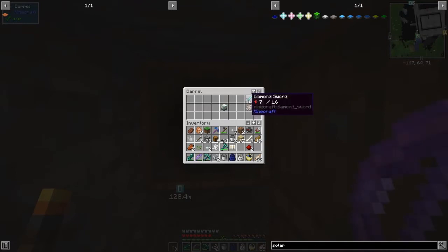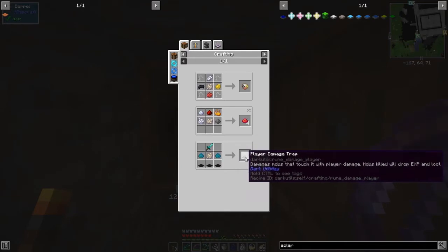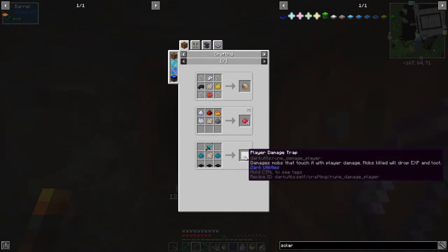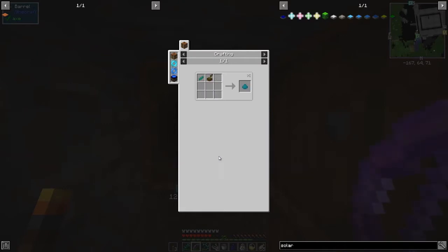We've done the block placer. So this thing here is a phantom membrane and a diamond sword. Looking at the uses of this — what we want to make is a player damage trap from Dark Utilities. We need some cyan dye. Cyan dye is a bit of a pain because you can make it with mystical petals in a petal and mortar and that'll give us one of those. The other way is using glow flowers, green dye, and blue dye.